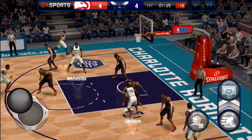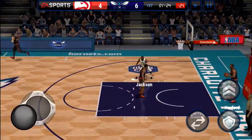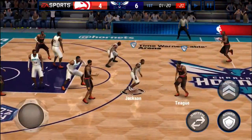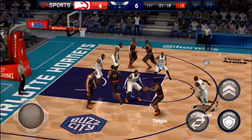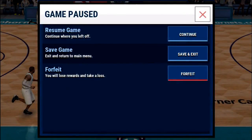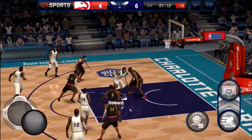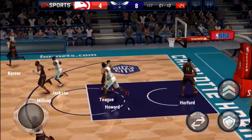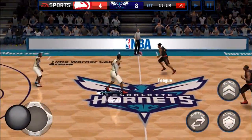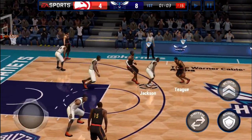We kick it to Jackson — oh there we go, posterizing Jeff Teague! He's going to be a much better driver than he is a shooter; that's his main role in real life. We get the steal, drive down — battery low but we're going to keep playing. We'll kick it to Howard and he does a soft teddy bear Howard move like he always does.